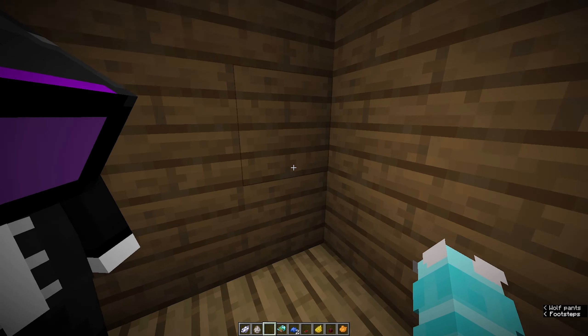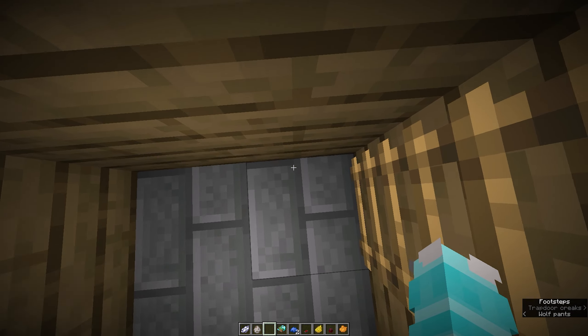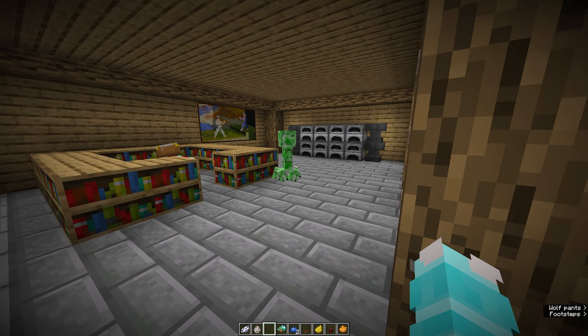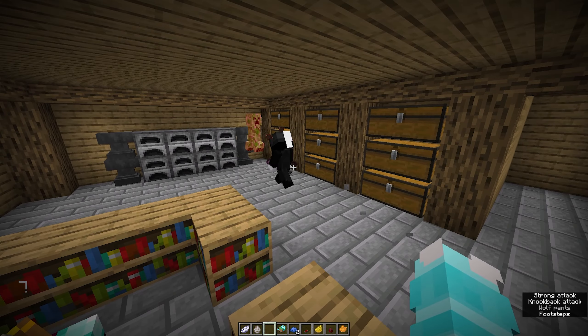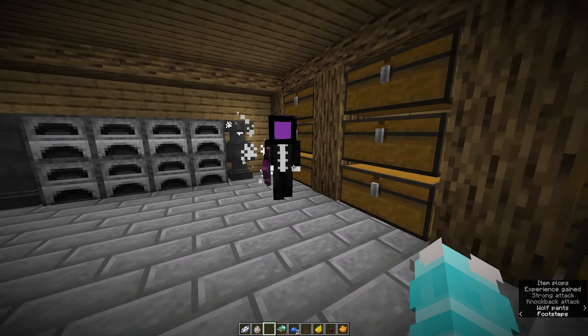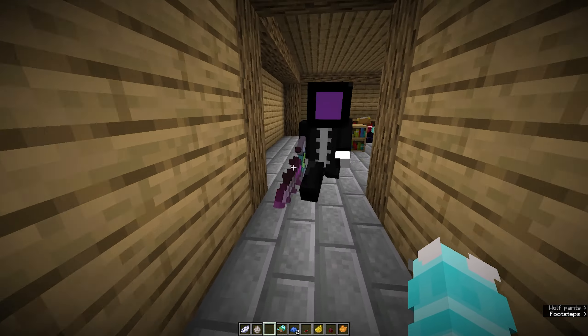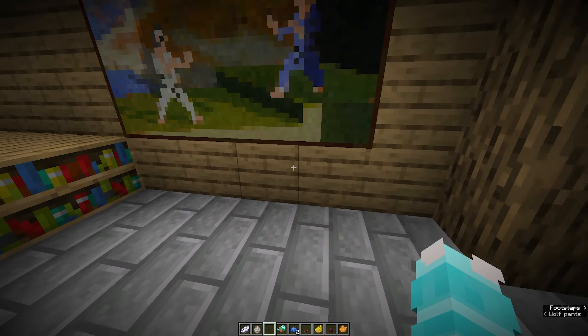One last thing — come with me to my secret room. It's only for me, and now I guess you too — I'm trusting you. Wait, there's a creeper in here — how did he get in? He broke in! TV Woman pulls out a sword — her boss, the bigger TV, gave it to her. We take out the creeper and now we need to make a panic room in here.